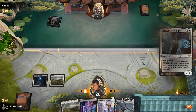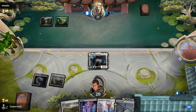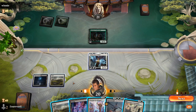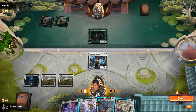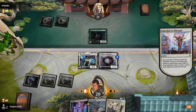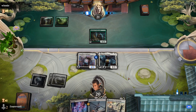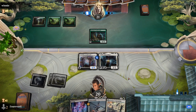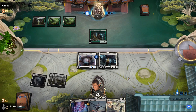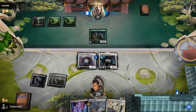All right, go Plains — we'll get Giada down. Let's see if Giada survives — it does survive. I should have done the opposite. I should have attacked and gone Steel Seraph first, then the Guardian flips the Steel Seraph — that would have been great. That's just me playing angry because I haven't been able to draw into the lands that I'd like.